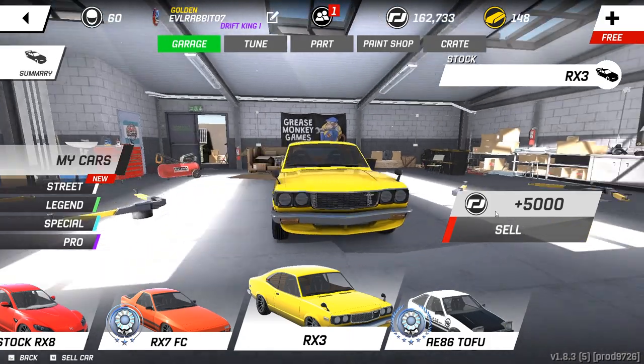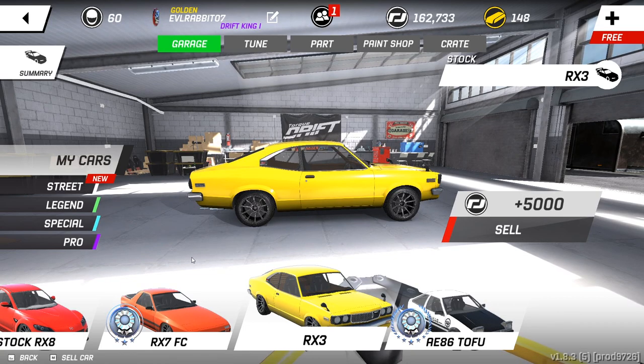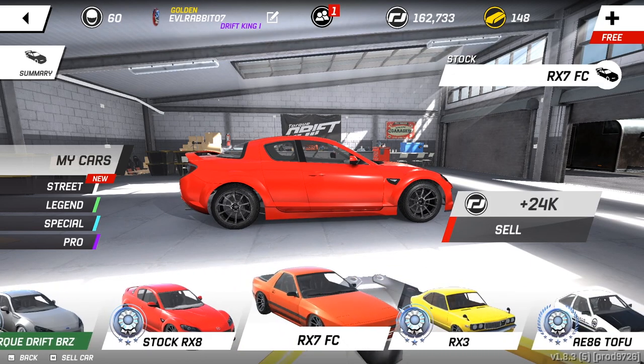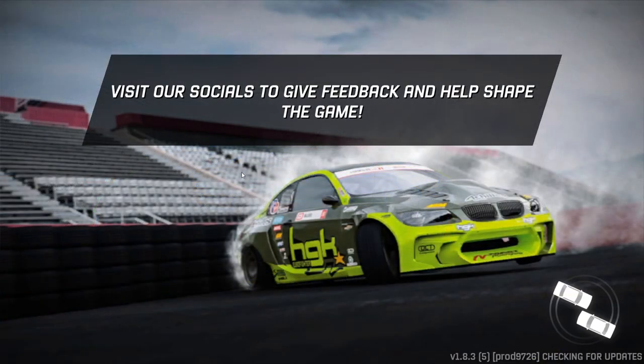Get on that sponsorship tree, get on that Mad Mike level and try to complete it to get yourself that RX-3 before next week. There are a lot of cool cars we're going to be taking a look at today. We'll be running them stock as well as running that Bad Bull. Let me know down in the comments which of these three cars you want to see built first — the RX-3, the FC RX-7, or the RX-8? Without further ado, let's go see what we can do in sidewaysness.